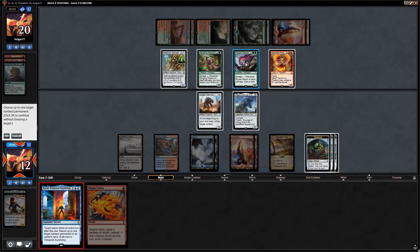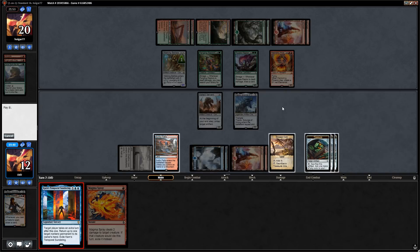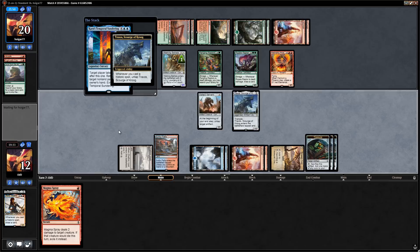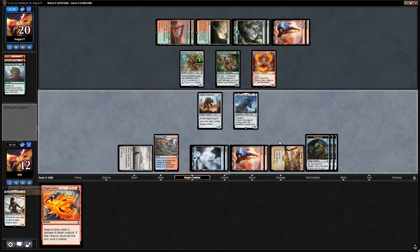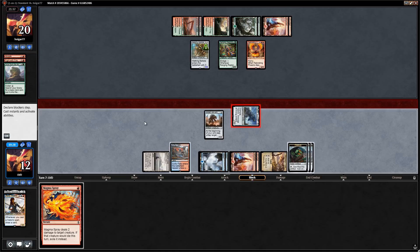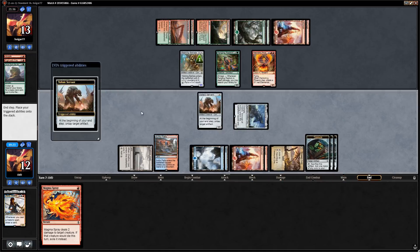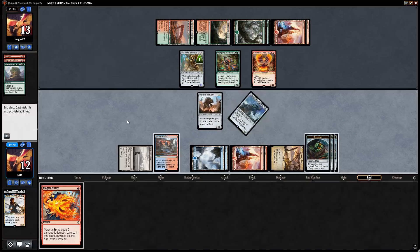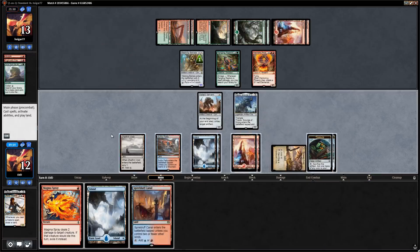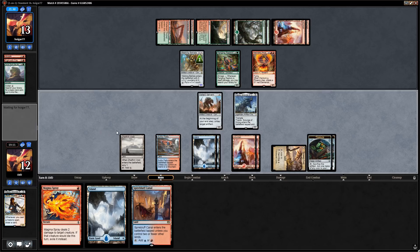We'll take an extra turn, bounce the Ripjaw Raptor. This is also a historic spell so it untaps Traxos. Tap Treasure Cove — don't want to waste the treasure. Get in there for seven. Opponent just takes it — we'll untap Traxos. Draw with Treasure Cove and just lands. Let's get in there with Traxos. We miss out on one Treasure Cove activation by keeping up red mana for Magma Spray, but it was probably worth it.